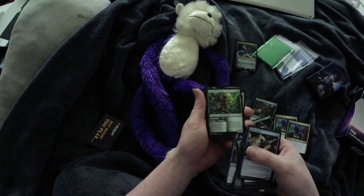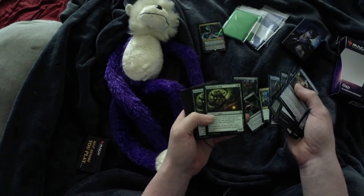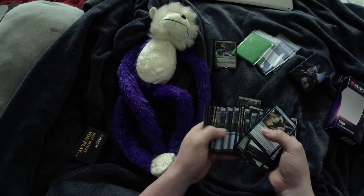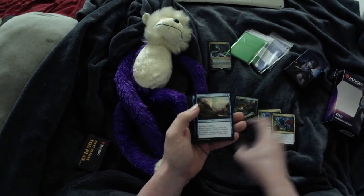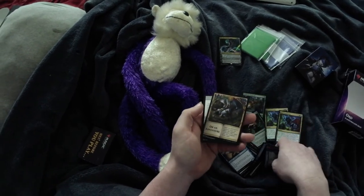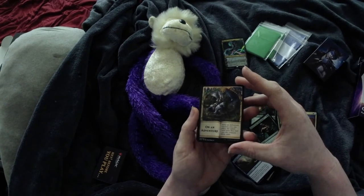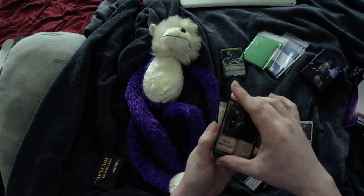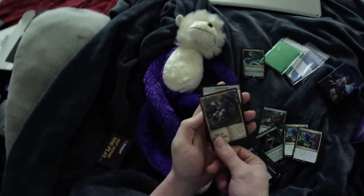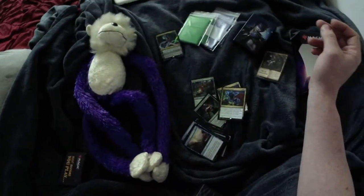This deck seems to be quite full of them — definitely a nice deck. Thornwood Falls, our Islands, our Forests, our Spells and Enchantments. Charm Sleep, Frogify. And then we've got this — what is this? After an Adventure resolves, you can place the exiled card here, and you may cast the creature from exile. This might be something I'm going to have to look into on how to use these Adventure cards. Every time you get something new, you don't know how to play it, so I'll have to refresh myself on the rules.